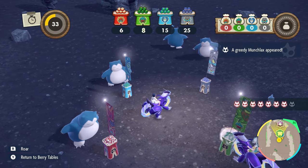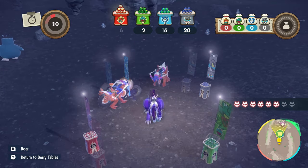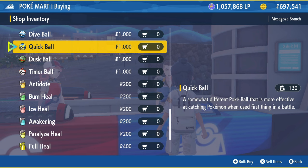By beating the Ogre Ousama minigame on hard mode you can also get a free shiny Munchlax — that said, beating hard mode is no easy task, it takes a lot of coordination and is seriously difficult. Next, I recommend getting about 100 Quick Balls — this is going to be the fastest way to catch Pokemon in the new region and you'll definitely want to complete the Pokedex as soon as possible.